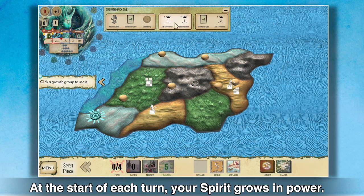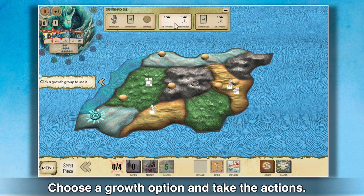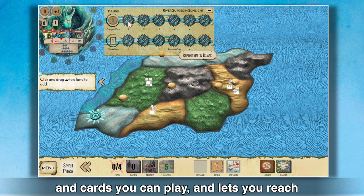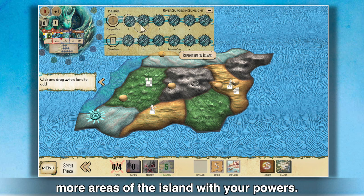At the start of each turn, your spirit grows in power. Choose a growth option and take the actions. Adding presence increases the amount of energy on cards you can play and lets you reach more areas of the island with your powers.